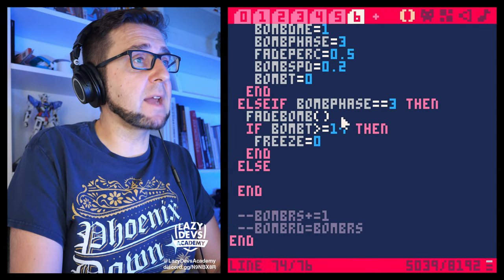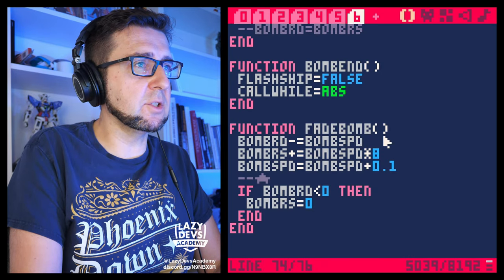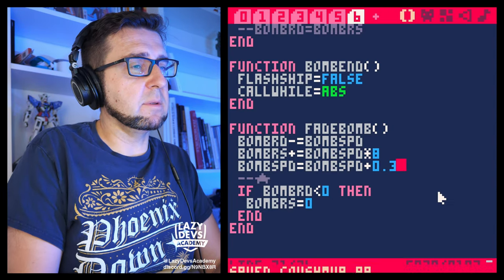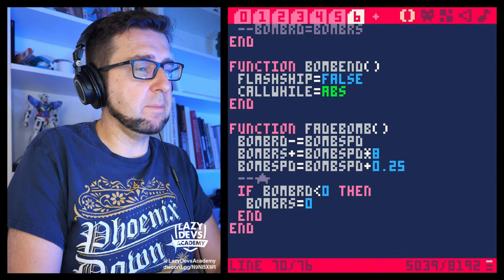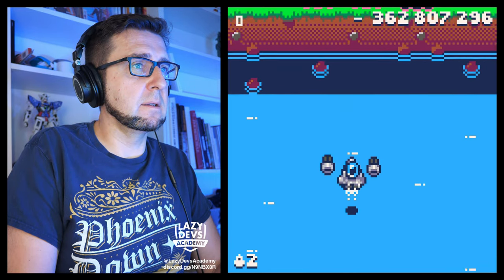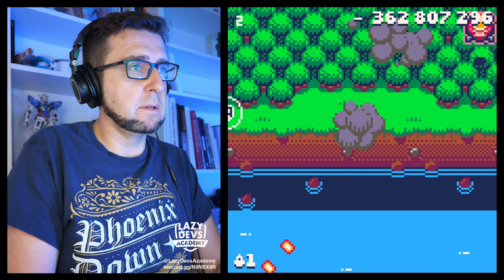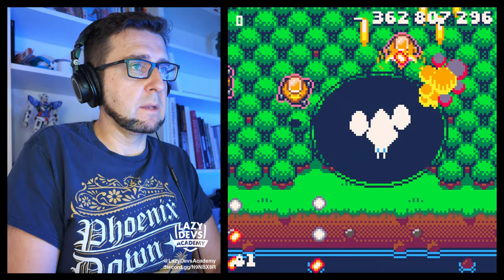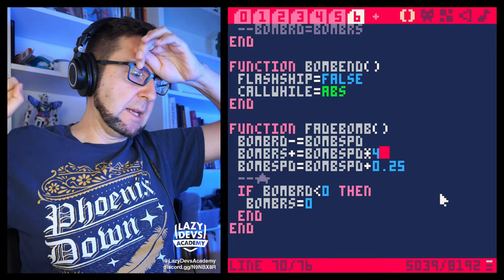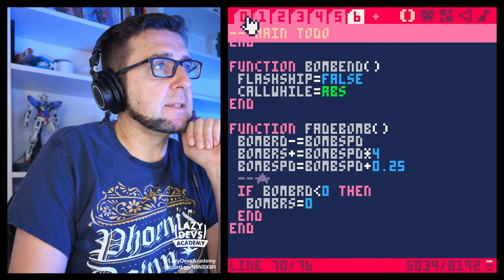It feels a lot better. The bomb feels a little bit sluggish — let me tune it, maybe 2.5 and a 0.1 multiplier, so this needs to be multiplied by less. Yeah, that's better. Now we have this bubble that expands and then collapses on itself. This actually looks like an underwater explosion — you get a bubble and then it collapses in on itself. I kind of like this. This is done. We're also exiting the bomb earlier now.